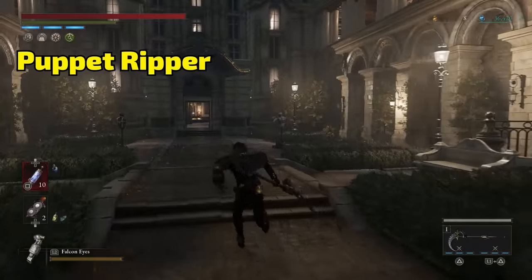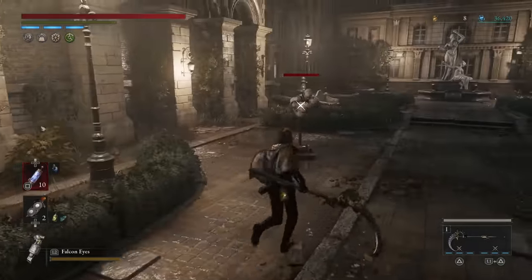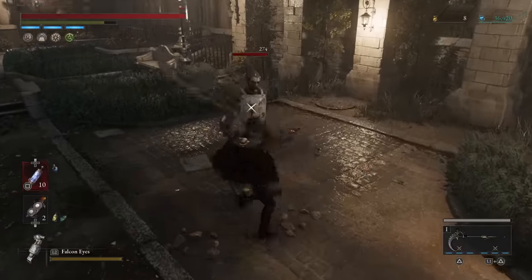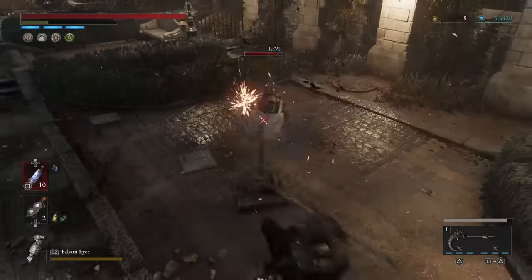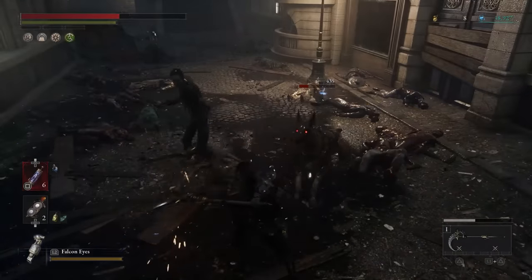On to number two — this weapon can be easily overlooked, and it's the Puppet Ripper. This long, cool scythe-looking weapon is already pretty edgy, but its moveset will shock you if you've never seen it. You can detach the head and swing it around, giving you one of the biggest ranges of any weapon in the game — maybe on par with the bone saw, but definitely one of the biggest ranges.